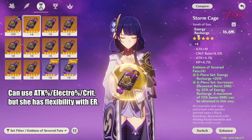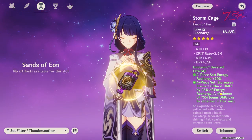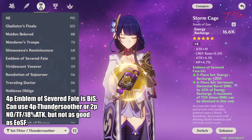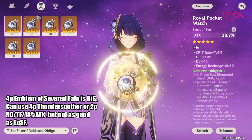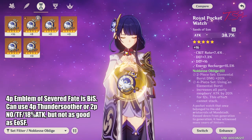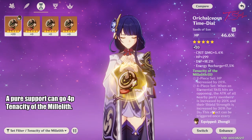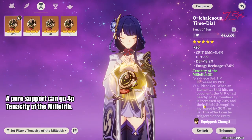Her best artifact set is still the 4-piece Emblem of Severed Fate. Other choices are 4-piece Thundersoother, or the hybrid 2-piece Noblesse with 2-piece Thundering Fury for 18% attack. But those alternate sets are not as good as the Emblem, so stick with that. For a support Shogun, you can also go 4-piece Tenacity of the Millelith.